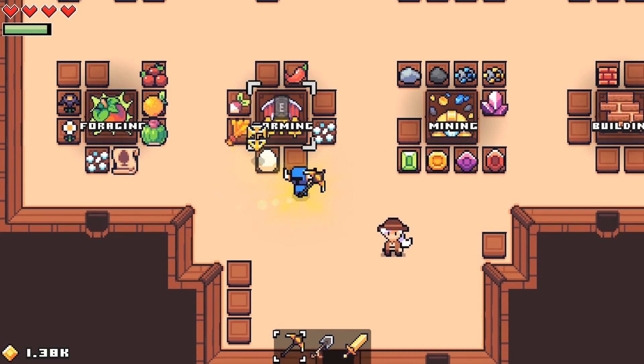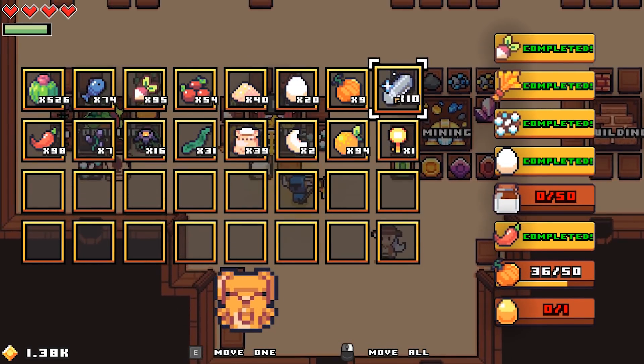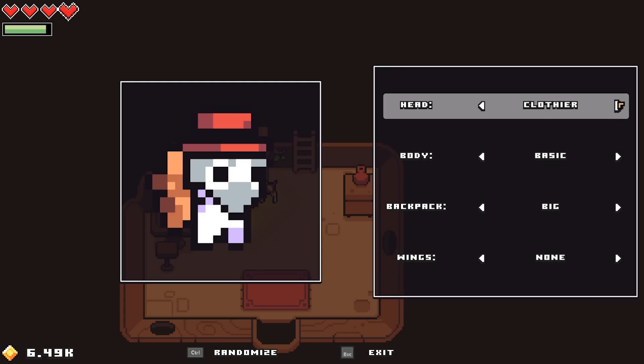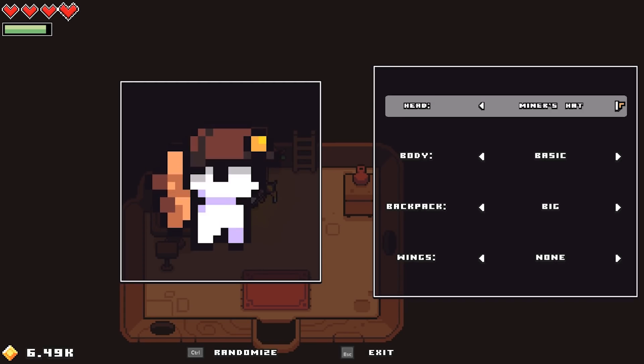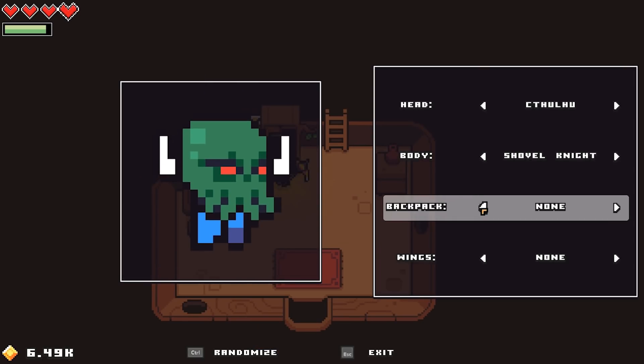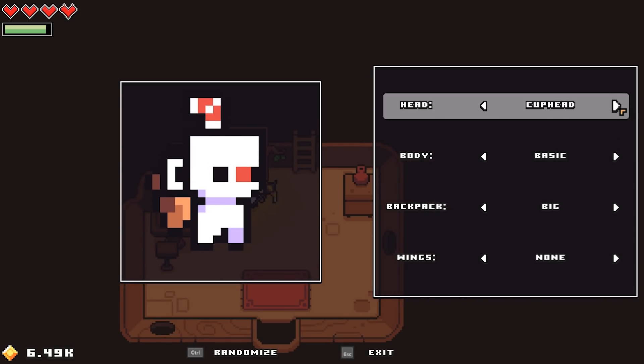There's also a museum where you can donate amounts of resources to fill the exhibits and gain even more rewards. As you continue playing, you'll complete challenges called feats, which unlock new cosmetic items to dress up your little forager however you want — from simple things like top hats, to Cthulhu heads, to vampire wings, and even some stuff from indie games you might recognize.